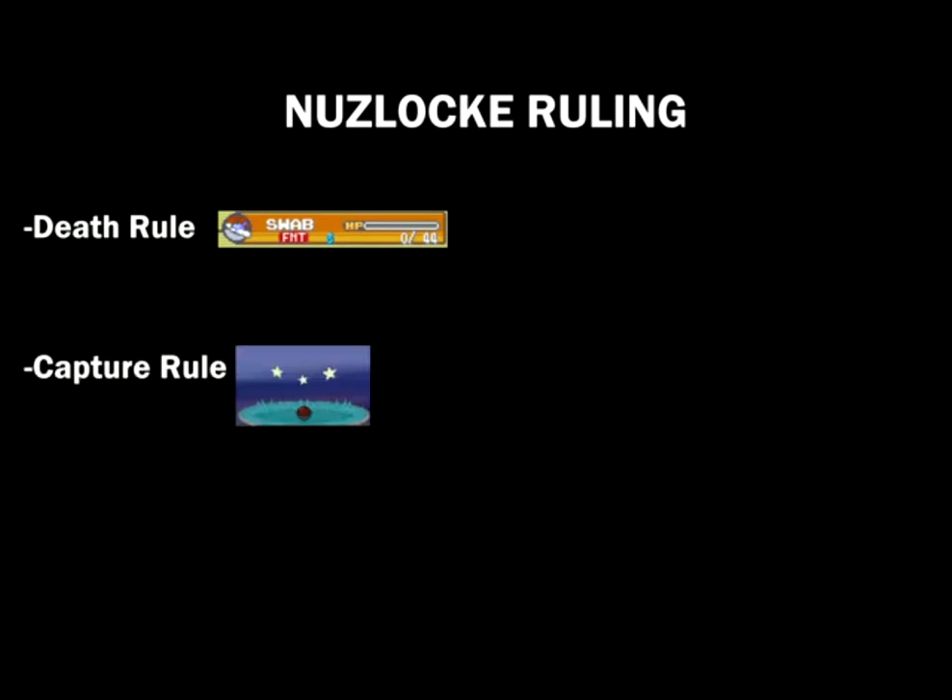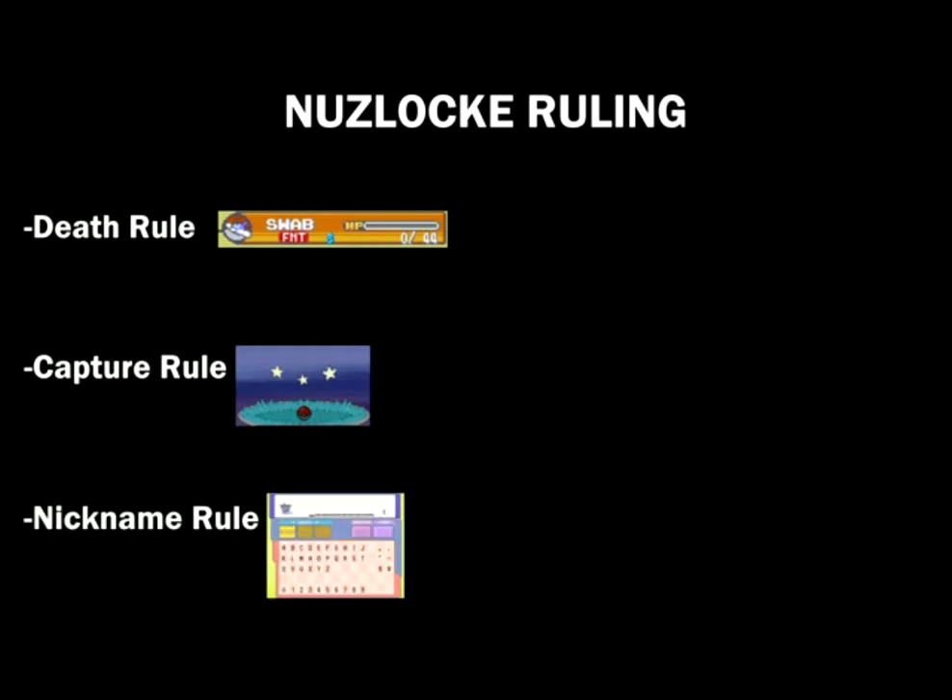Nuzlocke has three major rules. First is the death rule: if a Pokemon dies, it's gone — you can't use it anymore. If your whole team dies, it's game over. Second is the capture rule: you can only capture the first Pokemon you find in each location. If you fail, it's over — no second chance. Third is the nickname rule: you have to give a name to every Pokemon you capture to increase the bond with it.